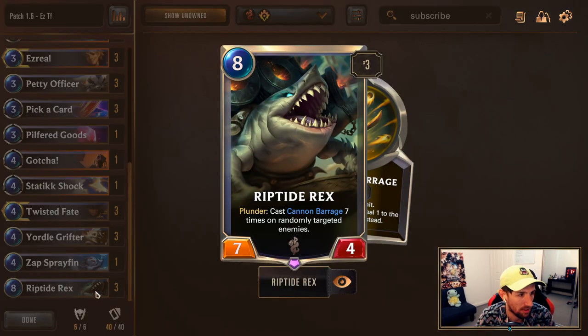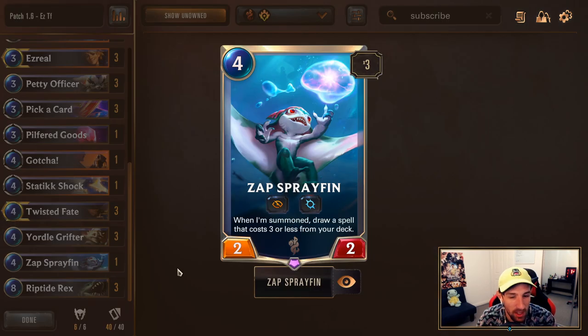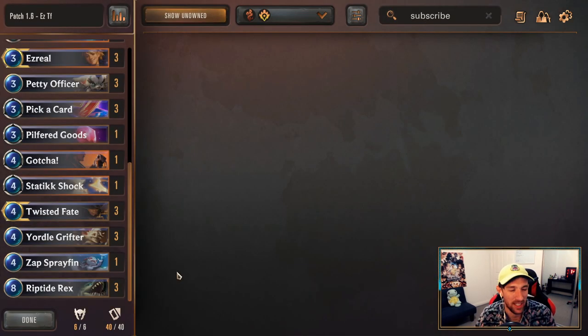Let's run down the current list. It's going to be three Riptide Rex always at the moment — just insane power. This is one of the cards that wins games outside of Ezreal sometimes. I'm running a single copy of Zap's Brayfin for continuous cycle, and as a one-off. I'm getting intrigued by running single copies of cards for the off chance that they do something kind of interesting.